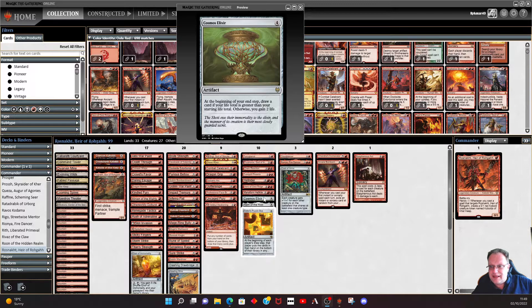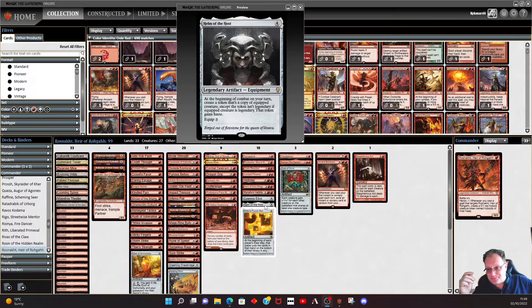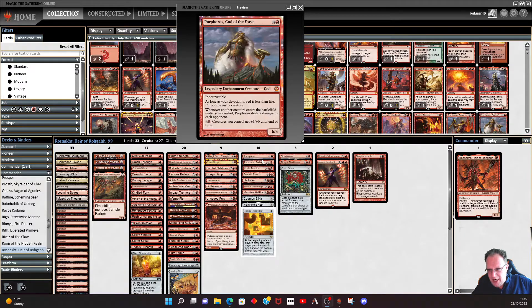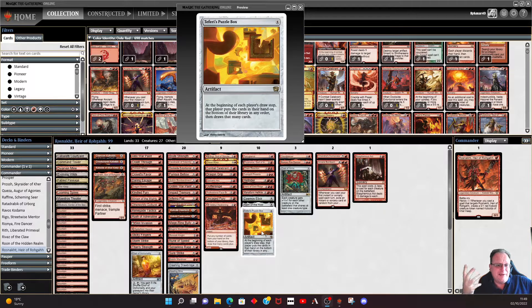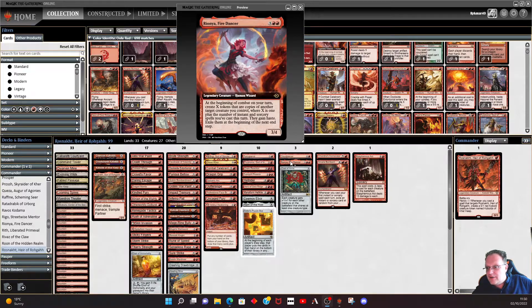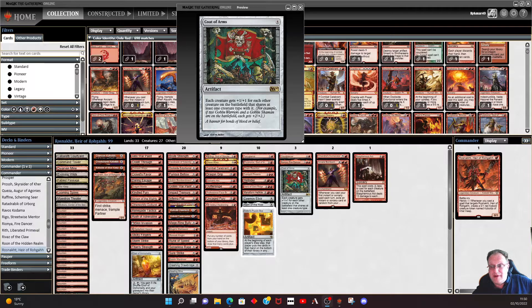Cosmos Elixir is in just so we can get some life gain and draw a card when needed. Helm of the Host is in so I can do multiple copies of the more useful creatures like Hell Rider, Hero, Manaform Hellkite, or even Purphoros if we need to. Puzzle Box I just put in for a laugh - it's a Kobold deck, it's meant to be for general fun. It's actually worked really well because it cycles through your hand and means you do get some of the other things you need. Coat of Arms is in - we have a lot of Kobolds, we must pump them up. Yes it's a double-edged sword but hopefully it'll work for us.